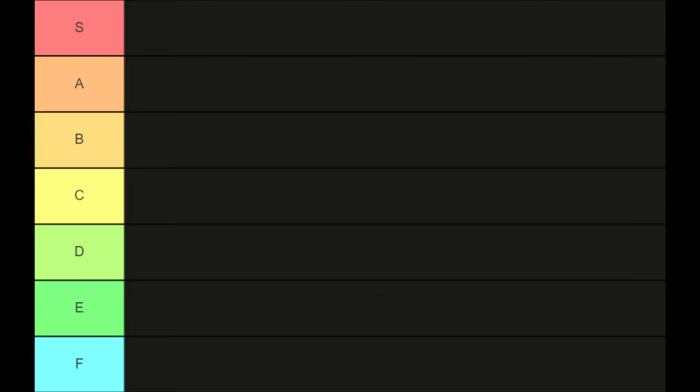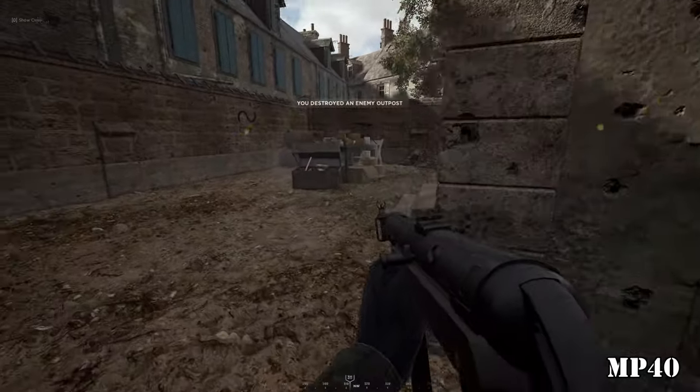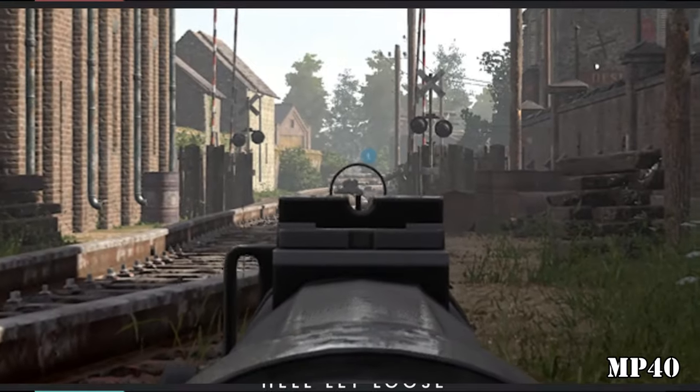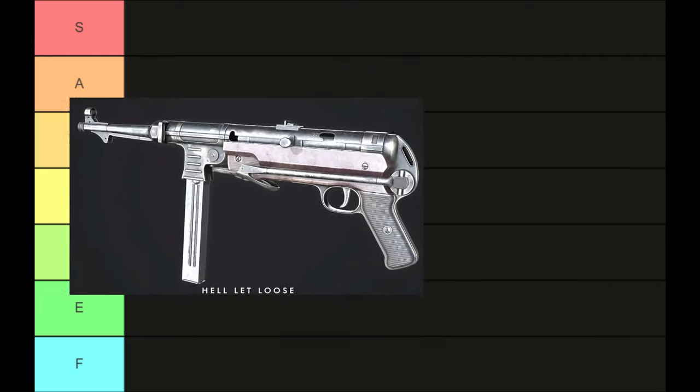In no particular order, we will start with the MP40. The MP40 is an SMG with a steady rate of fire. It has virtually no recoil, which makes it a very versatile weapon. I place it in C tier.